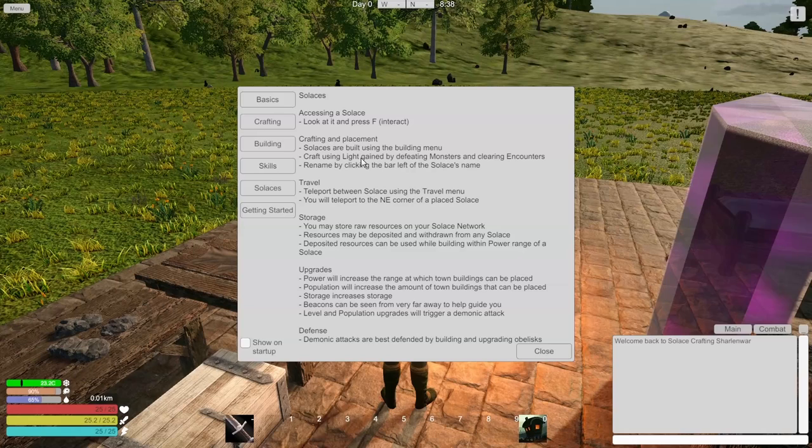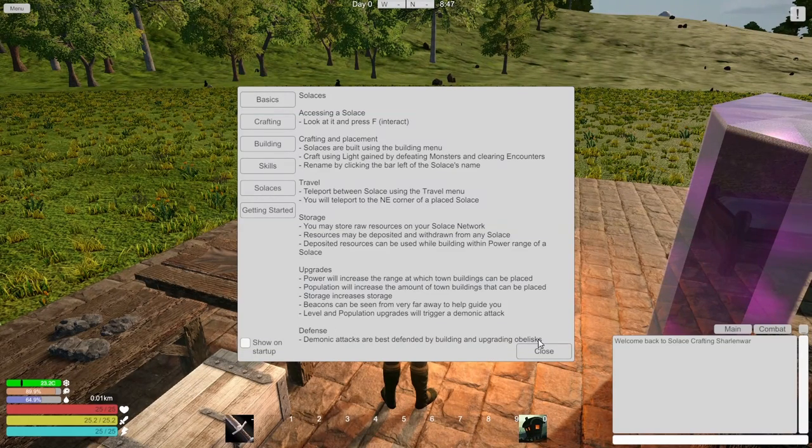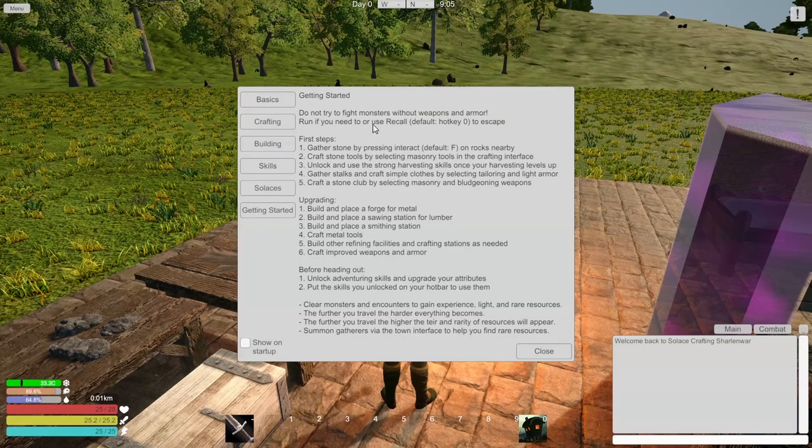We'll have to do what Lushable mentioned about creating a trash can, because everything probably just stays there. So demonic attacks are defined by building and upgrading obelisks in Solace, which means the amount of storage increases. Storage beacons can be seen from very far to help guide you. Level population upgrades will trigger a demonic attack - I wonder what that means. I guess we'll figure it out. If it destroys everything, no big deal, I'll just carry on.